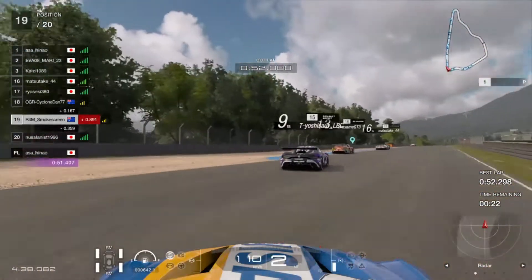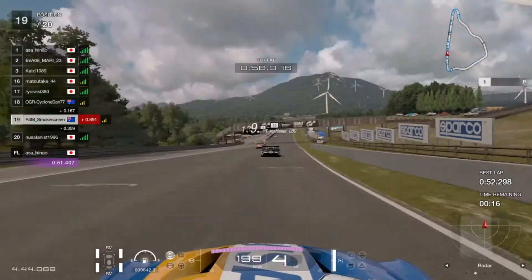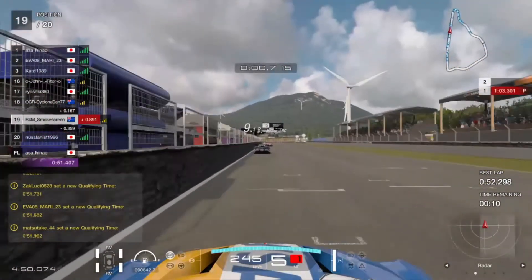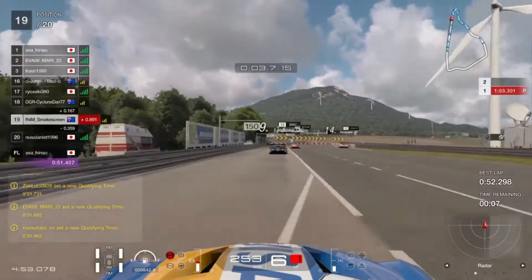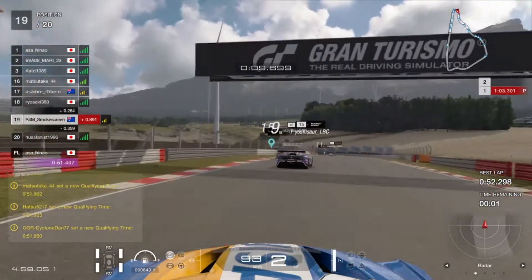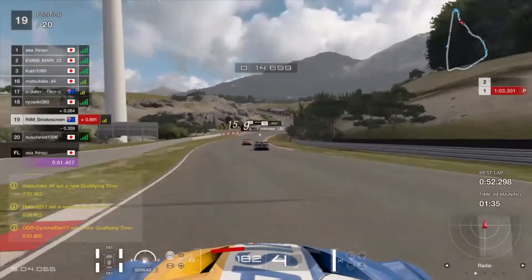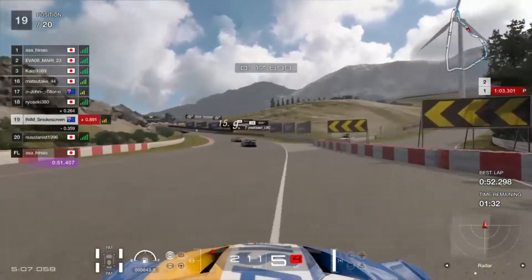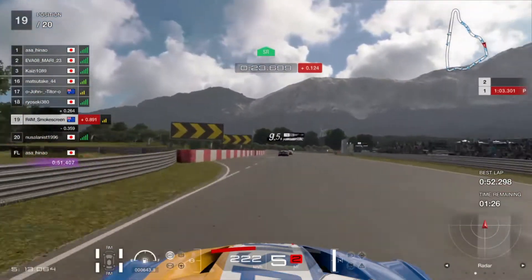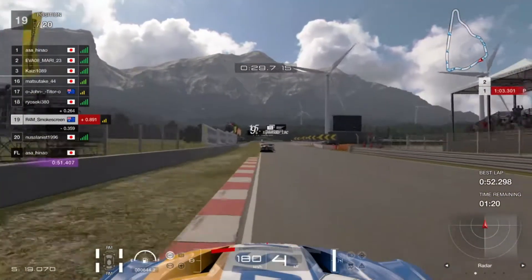Luckily now we've got the slipstream off the back of this RS01, because there was absolutely no way I was going to be able to better that 52.3 on my own. We've got the slipstream of the Renault, make sure we brake a little bit earlier this time — but there's a little bit of Porsche on the apex there, and I've run it deep again. I'm really just not getting the handle of the car into that corner in the slipstream.